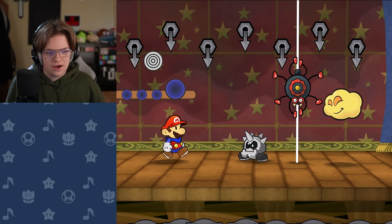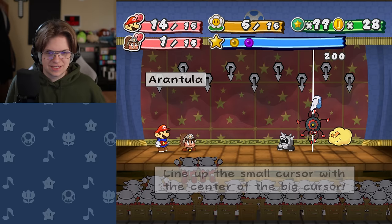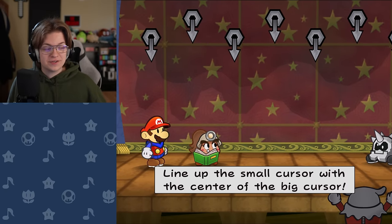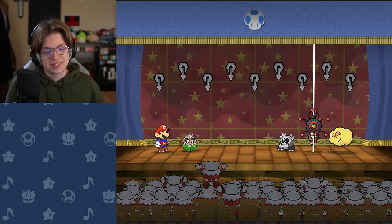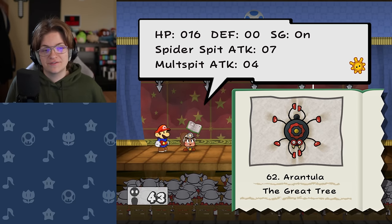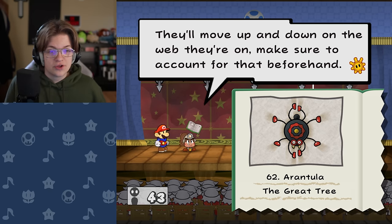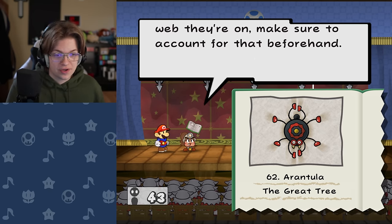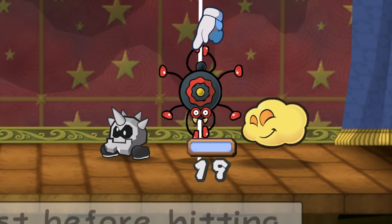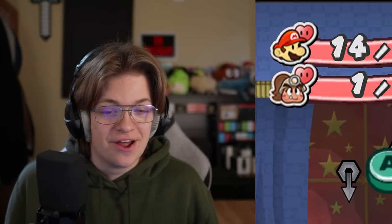Oh my god — that's an Arantula on the 12th floor of the pit. What are his stats? I bet it's similar to the late game Arantula. HP 16, defense 0, spider spit attack 7, multi-spit attack 4. They'll move up and down on the web, so make sure to account for that. These guys are really hard to beat, especially when there's more than one. He's stronger than a base game Arantula. Why is that okay? It isn't.